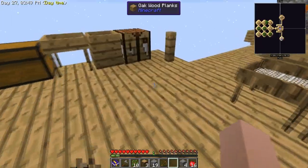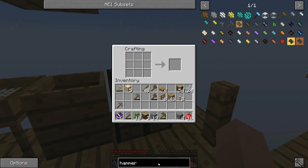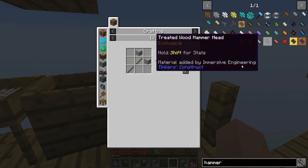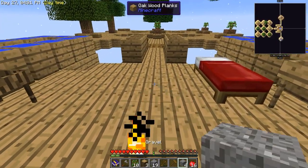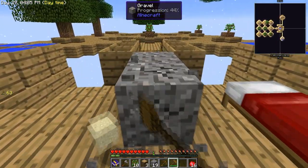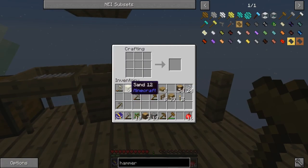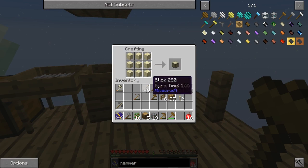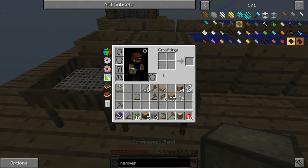The hammer broke - hang on, let me get another one. Grab the wooden hammer, there we go, break all those bad boys. Now we need to compress that. I'm nervous using the very first compressed sieve. Here we go - this is our first compressed test on a flint mesh.